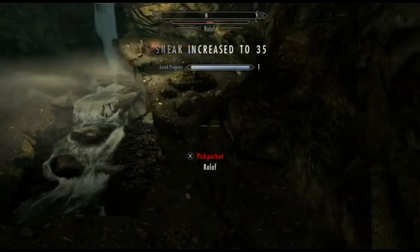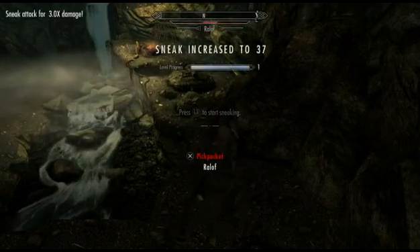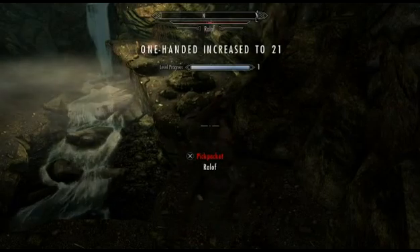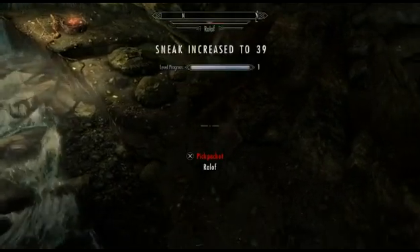On the off chance that you do drain the bear's health bar completely, he'll just fall over and then regain that health, so you can keep going without worrying about killing him. He is a main character needed to get you to Riverwood, so he can't die in this prologue — that's the added bonus of doing this.